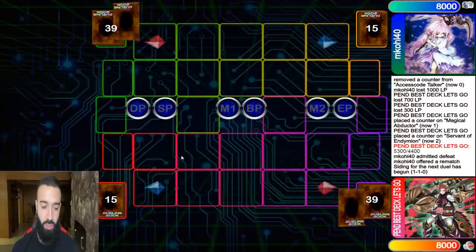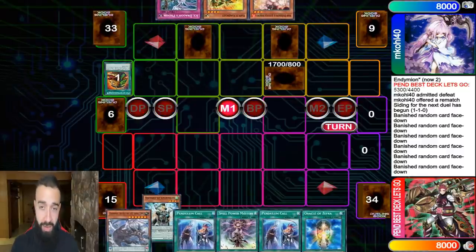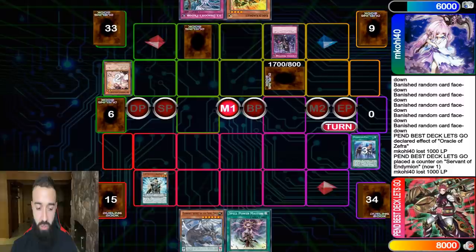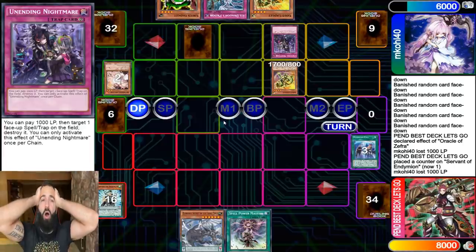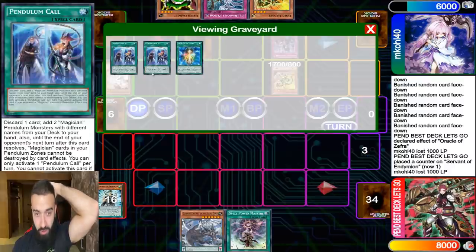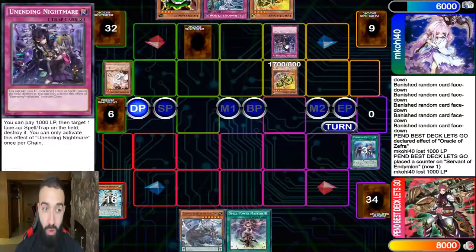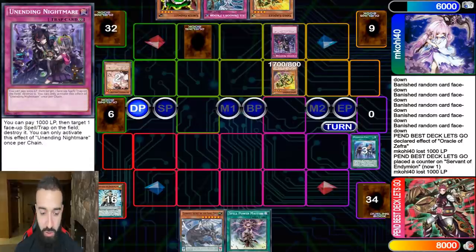If you want to check out cool pendulum duels and extra Yu-Gi-Oh content, go check out my Patreon down below where I post multiple videos a week — it's basically my second channel. Anyways, in game three I get destroyed by Unending Nightmare, and then he ashes my Pen Call. I think I made a mistake — I probably should have Pen Called another card and saved the other Pen Call for next turn, because Purple Poison was the only way I'm clearing Unending Nightmare by entering battle phase.